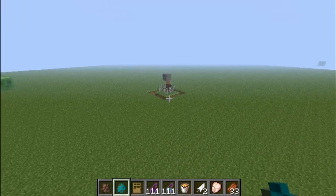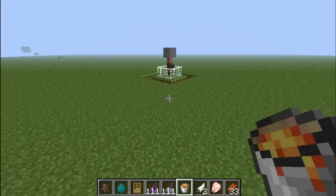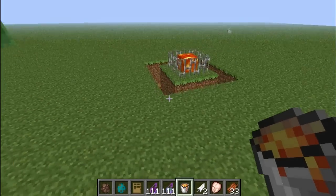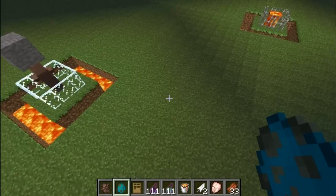Okay, it doesn't matter about that guy, we'll let him go. Goodbye — I'm sorry, we let you go into the end, or wherever villagers go when they die. It's okay, I'm sorry I had to see that. There's a slime. Now we will turn it to night time again.